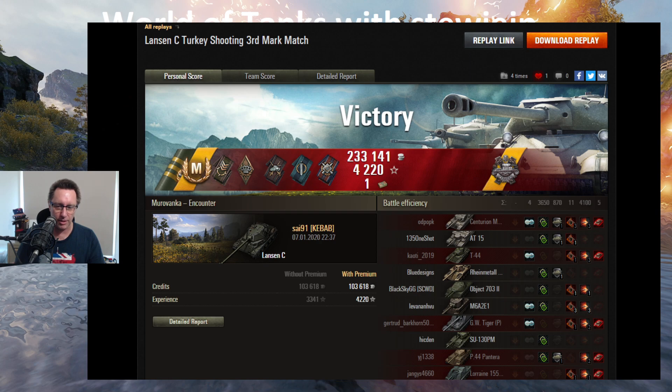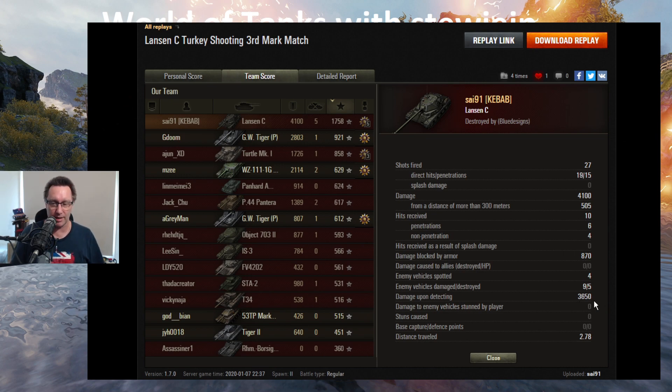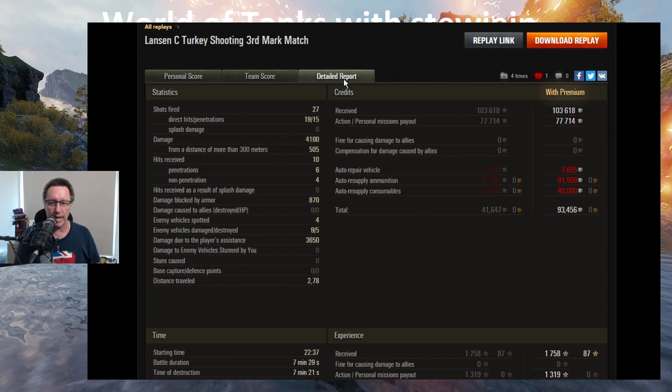He does get the third mark of excellence — not bad at all for sy91 from Kebab Clan in the Lansen C. Ace Tanker mastery badge, Spotter Medal, Bruiser, Duelist, Fighter. He got a bond for the Pascucci's Medal and topped the score charts with 1,758 base experience, five kills, 4,100 damage, and nearly 3,650 assisted damage. That assisted damage is free credits — you're not firing bullets for it. He earned 93,500 credits after tax with a premium account.